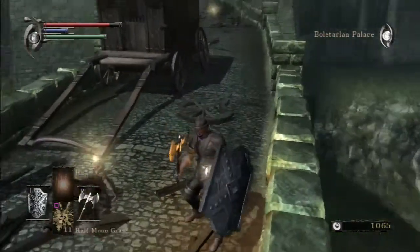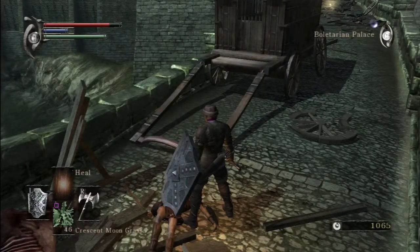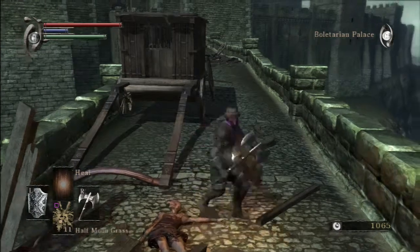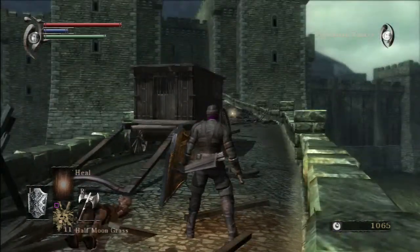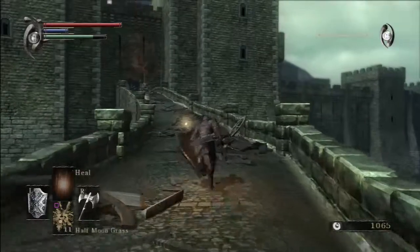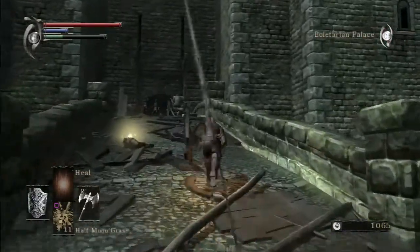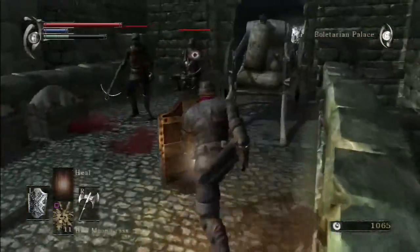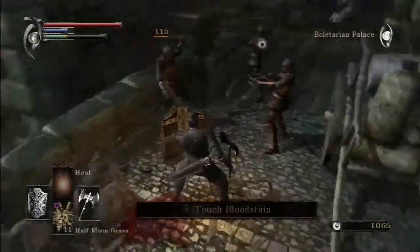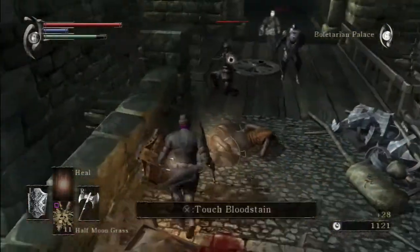I'm going to pop some Crescent Moongrass. I got 46 of this stuff, I think I can handle my grass. Come on, chop chop dragon. I got places to be - Tower Knights to kill. Hopefully I can kill this guy this time, and not look like a chump, now that my shield is better and my axe does more damage, having been scaled with my strength.